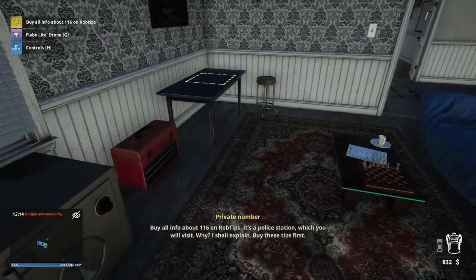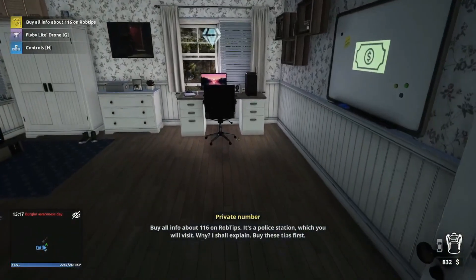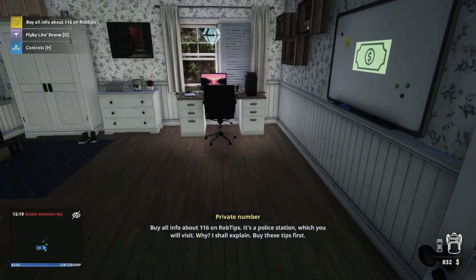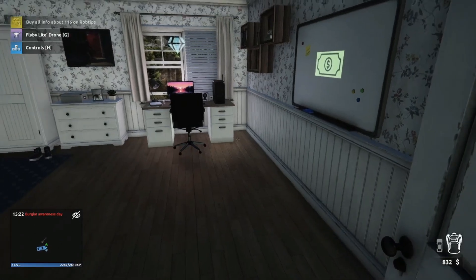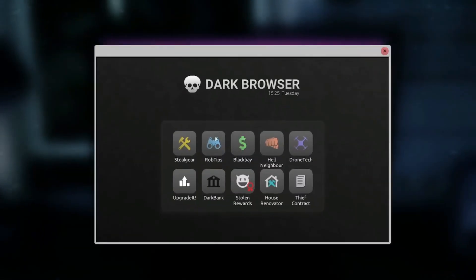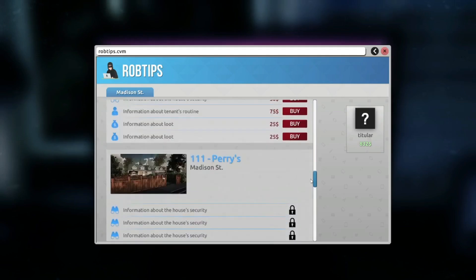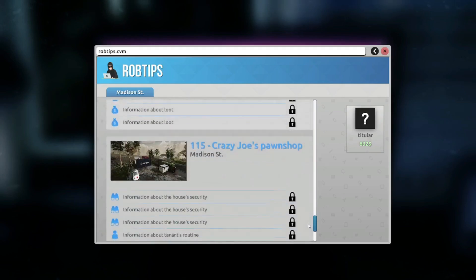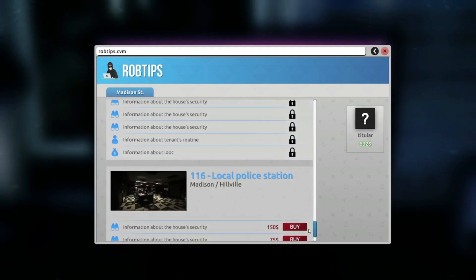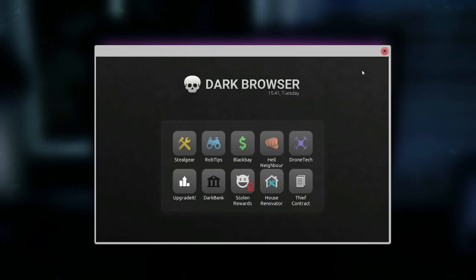1.16 on RobTips - it's a police station which you will visit, why I shall explain. Buy these tips first - police station okay. RobTips 1.16 - they are not free. I will need some money.